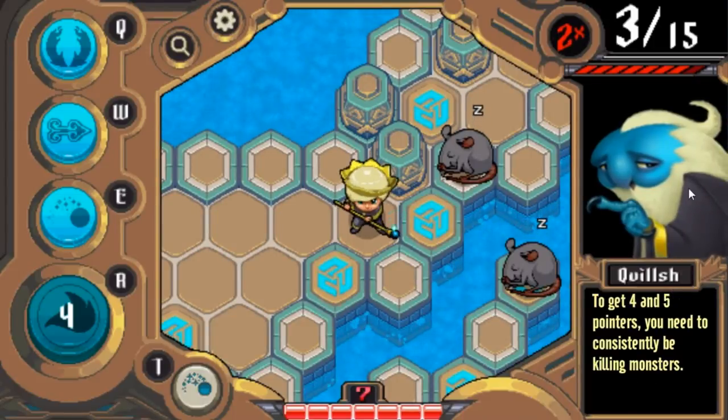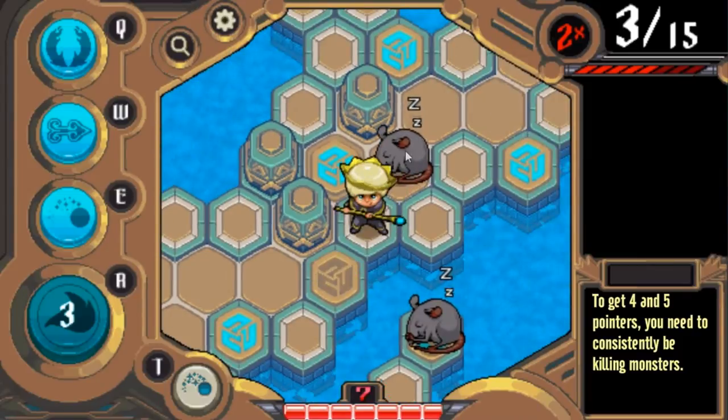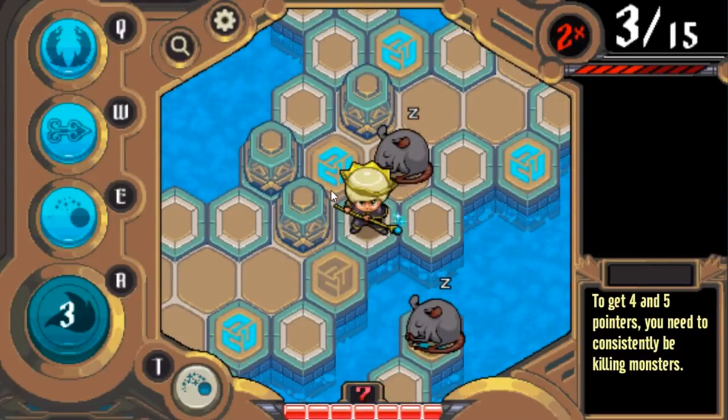As Quilch notes right here — he's your tutor — you can bump monsters around. These are sleepy rats because this is sort of the tutorial level, so it's very easy.